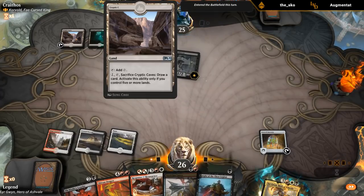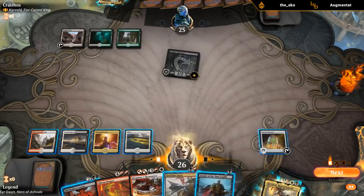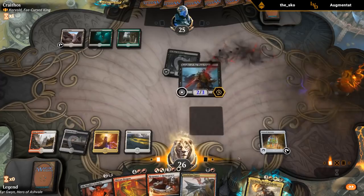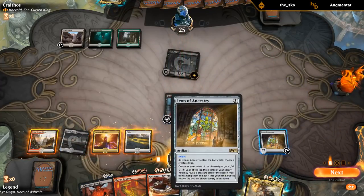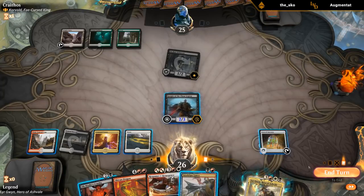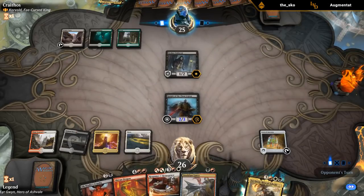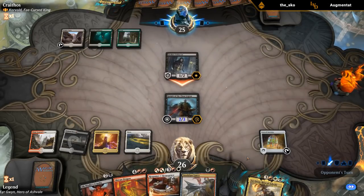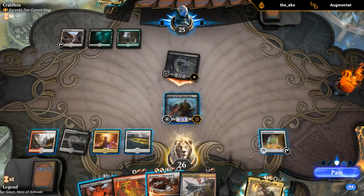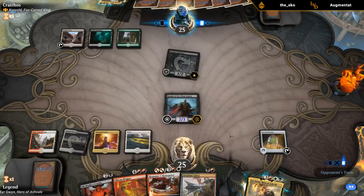We drew Cryptic Caves, then Command Tower — a good draw. I could activate the Icon instead of playing Lance and equipping; that plays around potential damage-based or minus-five effects from opponents. Our opponent is attacking with an Enforcer, which probably means they have an answer for the knights.